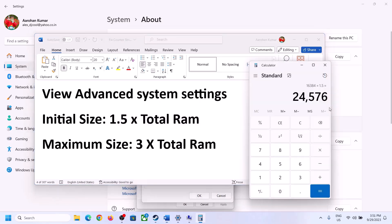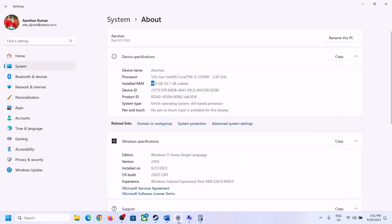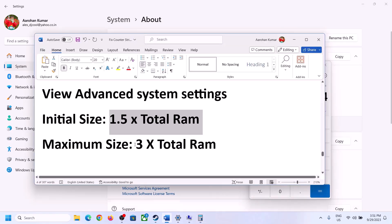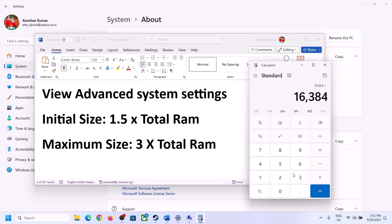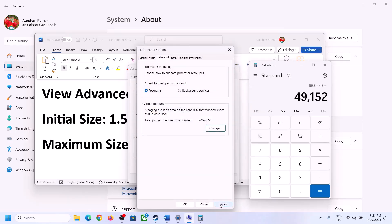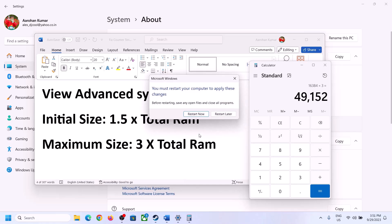With 16 GB RAM, convert to MB: 16 × 1024 = 16,384 MB, then multiply by 3 — the maximum size is 49,152 MB. Enter these values, click Set, then click OK, Apply, and OK. Make sure to restart your computer after this.